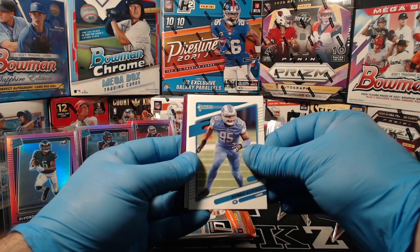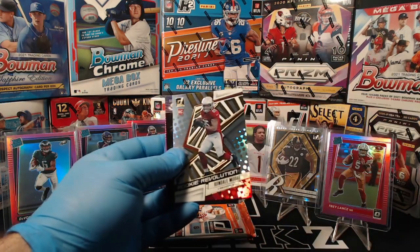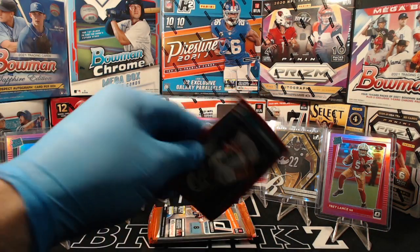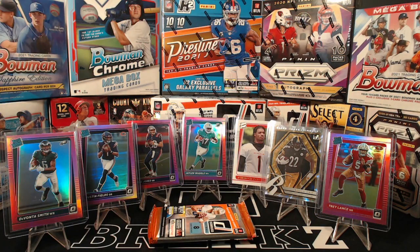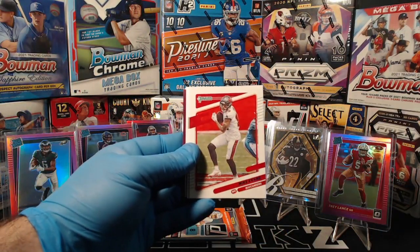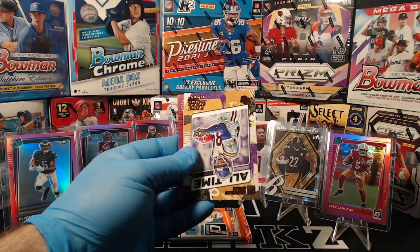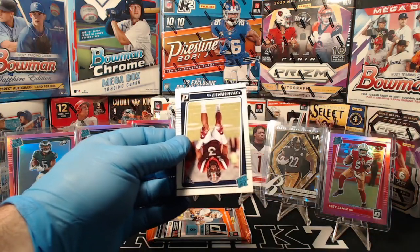Marquise Brown, Romeo Okwara, Corey Davis. Peyton Manning Rookie Revolution: Rondell Moore. Retro Series: Terrell Davis. Pink optic: Hunter Long. Anthony Schwartz Browns. Harrison Smith, Mike Evans, Marshawn Lattimore, Clyde Edwards-Hilaire, DeAndre Hopkins, Randy Moss Gridiron Kings. Najee Harris pink optic. And Caleb Farley.